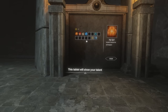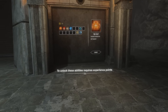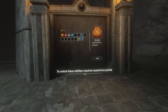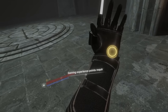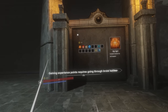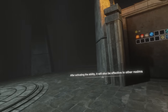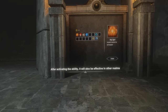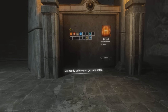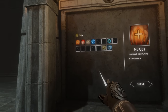I'm so lonely. This tablet will show your talent. Oh hell yeah. To unlock these abilities requires experience points. The number is just above your health bar. Gaining experience points requires going through brutal battles. After activating the ability, it will also be effective in other realms. Get ready before you get into battle. So I have different — now these are permanent perks for your character.